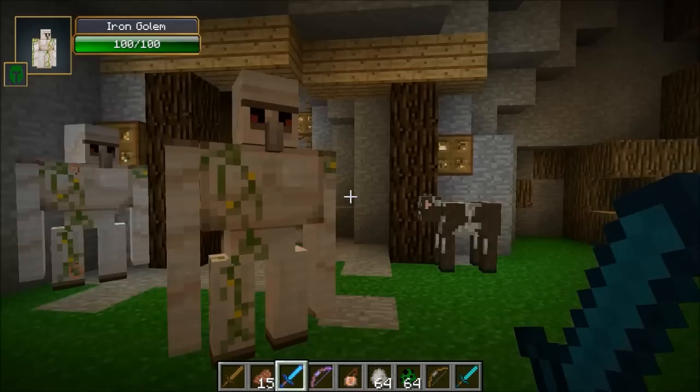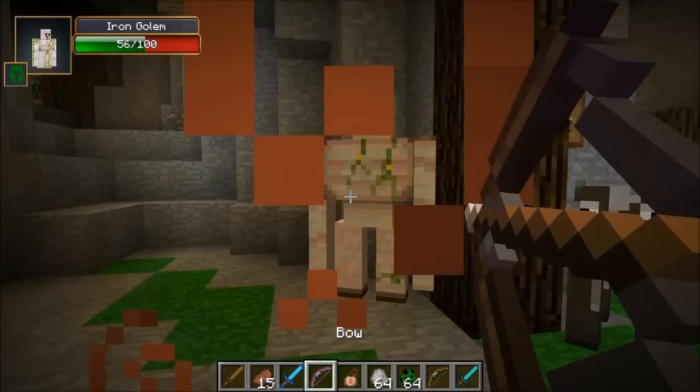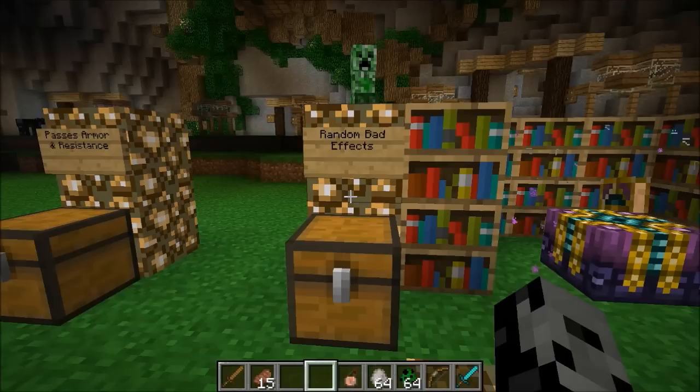For one final example, I'm gonna hit a dude with no armor on at all. This enchant does increase your damage a bit, but not as much as Sharpness — keep that in mind. It's gonna do about 11 damage with the sword, and about 10 or 11 with the bow. So it does increase your damage, but not by a ton. But anything that has armor on, it's gonna be a huge advantage.